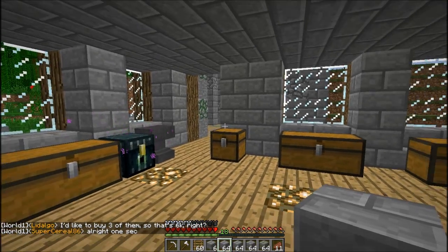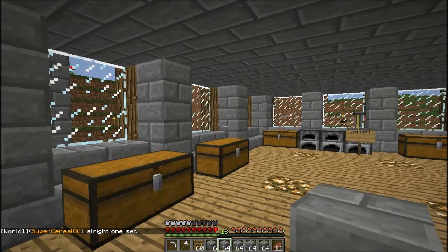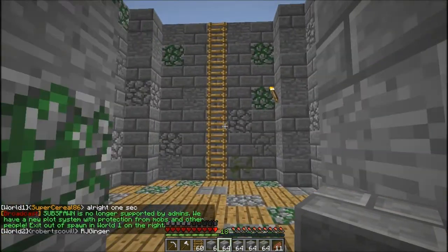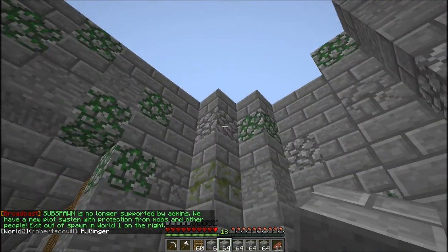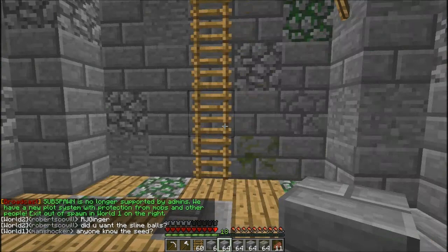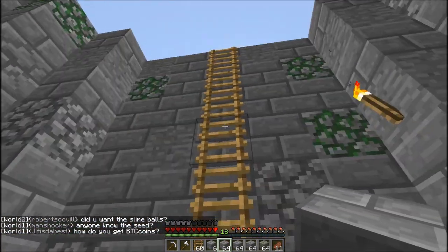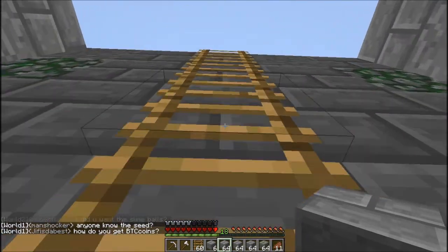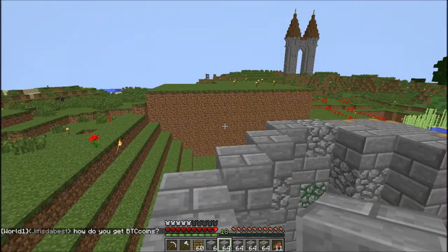Hello and welcome back to another episode of Pew and Pow. Today I shall be continuing this tower. As you can see I've changed it a little bit from last time — put a bit of mossy stone, mossy brick and cracked brick in. I'm just going to add a little bit more to this.